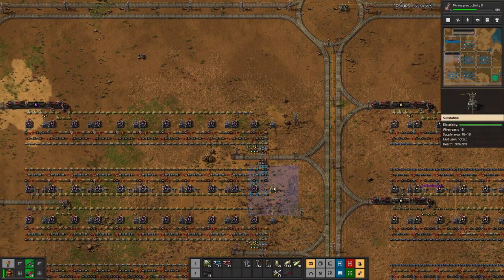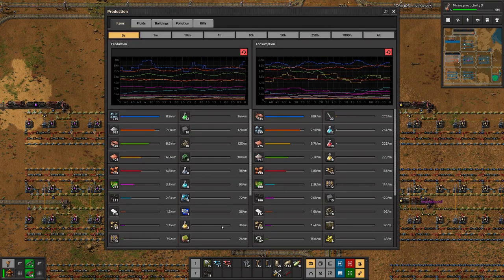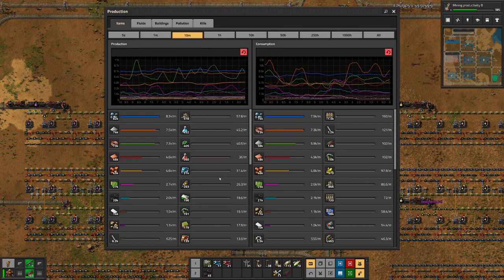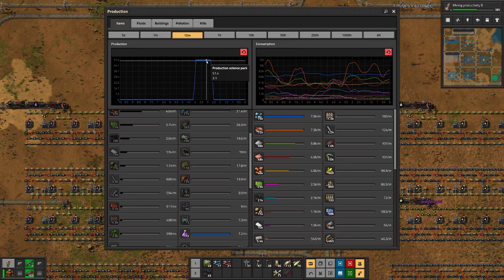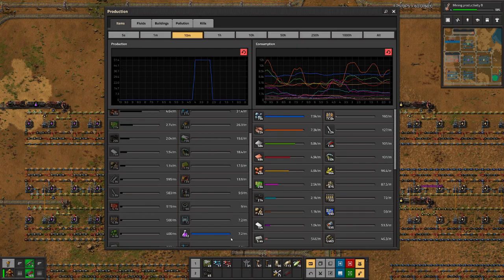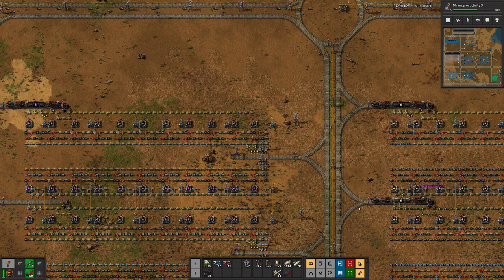What's not yet fine is the amount of Purple Science that we produce. Let's have a look at the last 10 minutes. We can see we had one peak here, but that's not nearly enough. We are only at 7.2 per minute. That's one science pack, or a bit more than one science pack, every 10 seconds. That's not where we want to be.